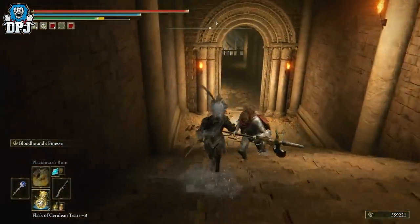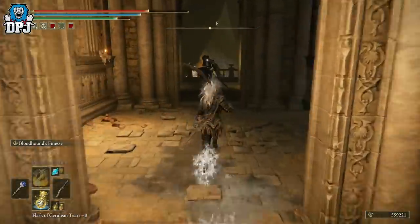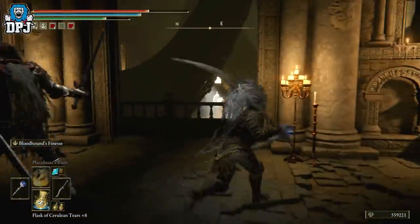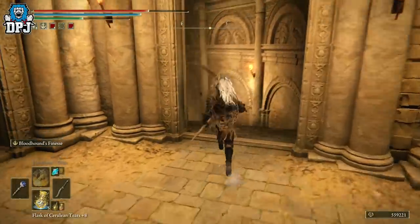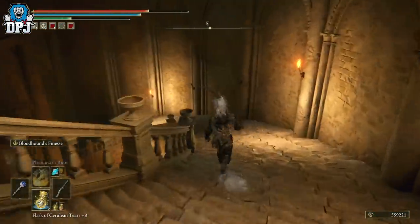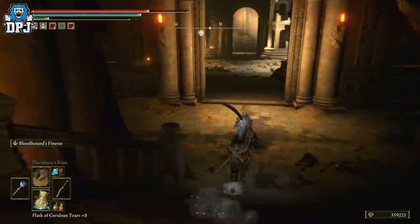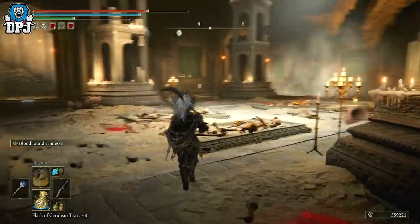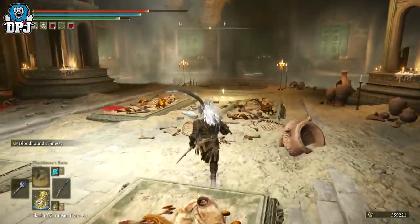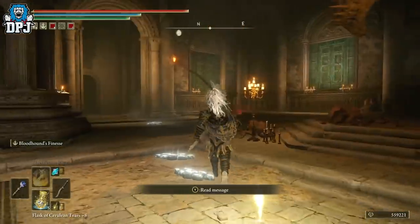From here there's going to be an enemy right here, so jump over him if you can like a ninja. That door will have the yellow fog — you won't be able to go through, you'll have to come down this way. This will be the Godskin Duo fight, which you have to take them out. There's a grace right there, so take them out and activate this grace.